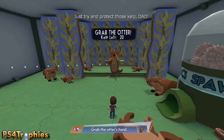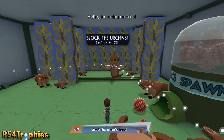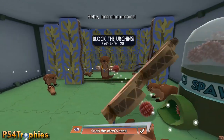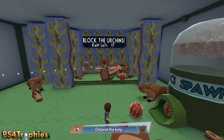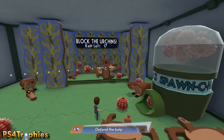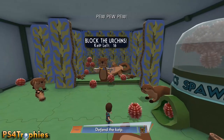Once you've done that, you're going to come down to this lower section and grab the otter. They're going to fling some kelp at you, and as you're grabbing them you're just going to kind of try to block them. Once you've completed this section, the only thing you have to do is grab the otter head.